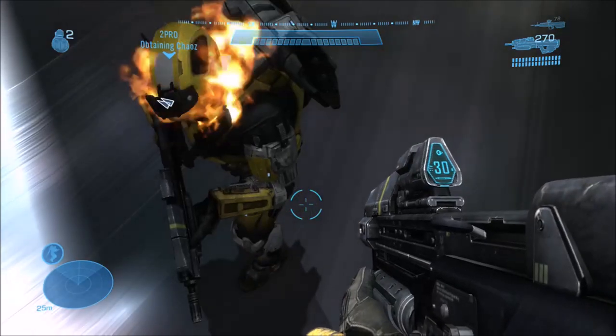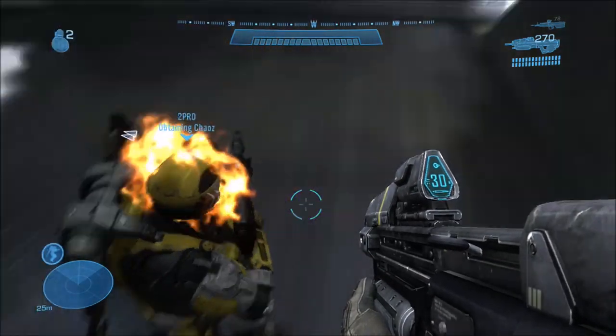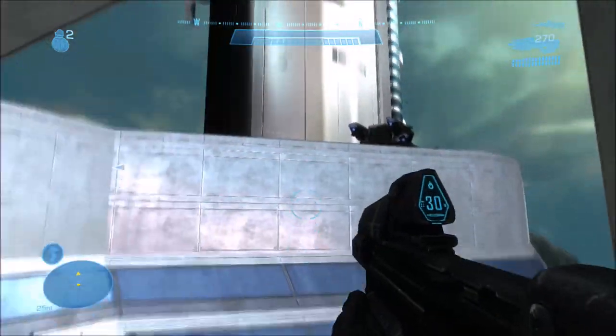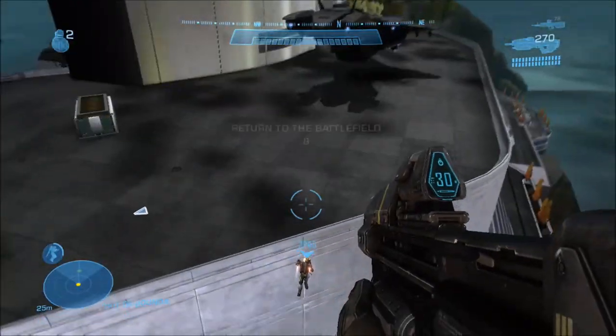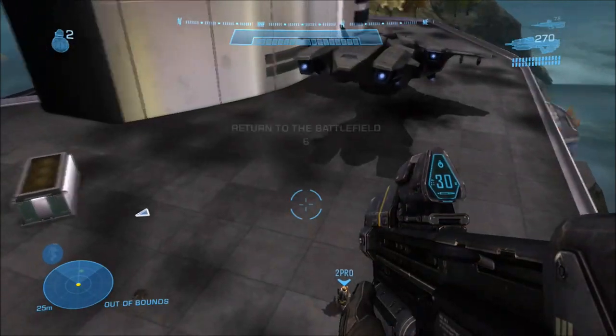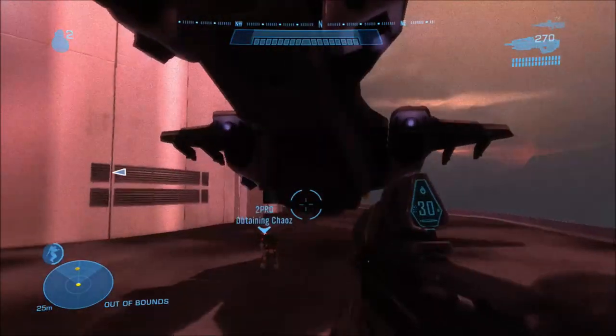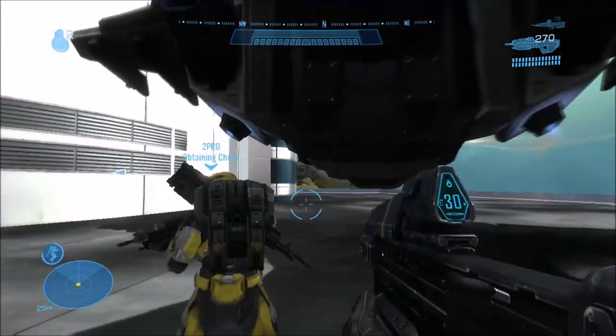Just wait a few seconds for your 10-second kill barrier to reset. Once it does, come over here and then jetpack all the way across on top of the building, and the pelican will be sitting right here. Quickly walk up to it because you're still in a kill barrier here.